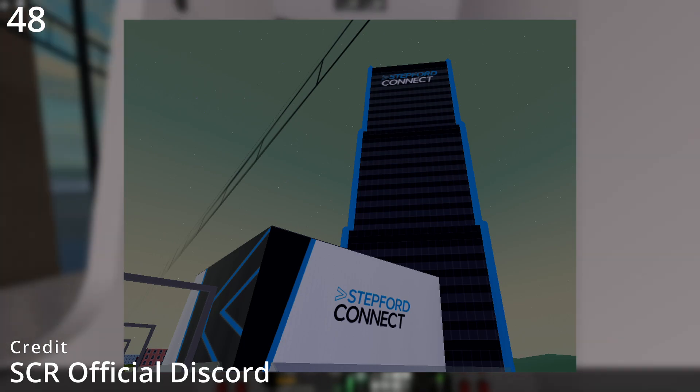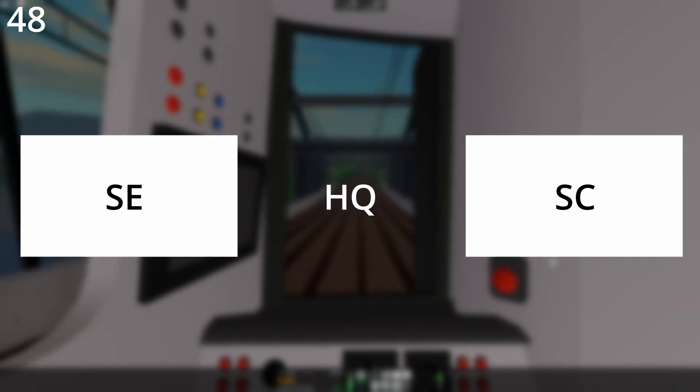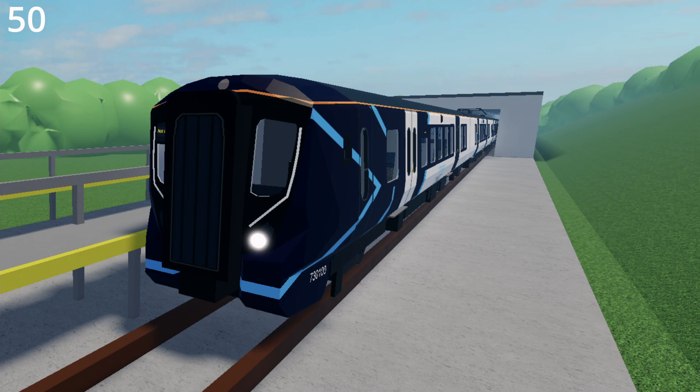The headquarters for Stepford Connect is in Stepford City, specifically in between Stepford East and Stepford Central. The Class 68 is the lowest-numbered Stepford Connect train and the Class 730 is the highest-numbered Stepford Connect train.